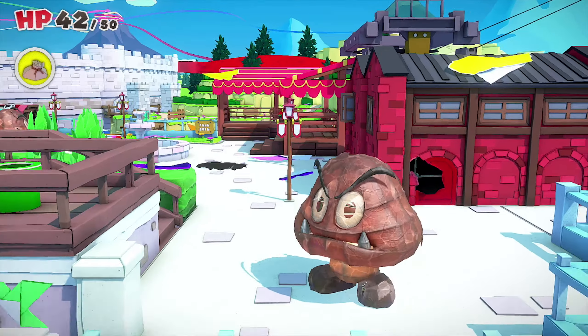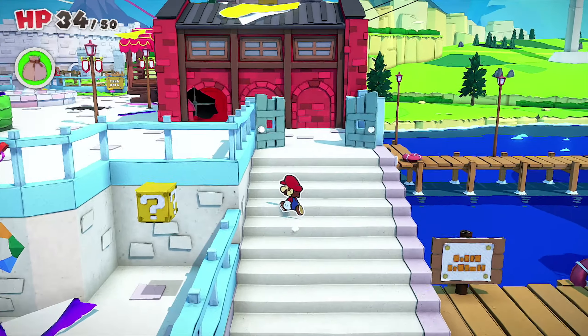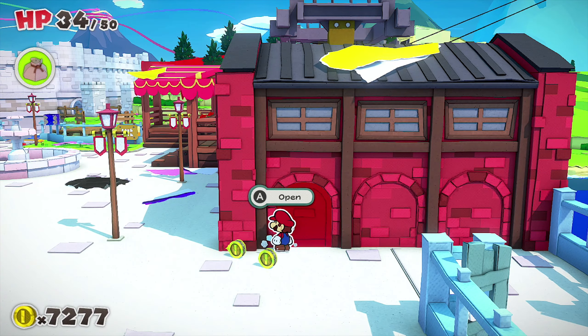There's a gate over here that we can open. There's a note: 'Sorry I missed you — I'll be at Autumn Mountain until winds change. See you, Captain Toad.' I guess we can't access that area. Let me restore this door so we can go inside.